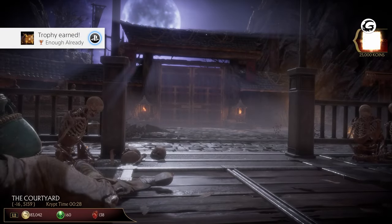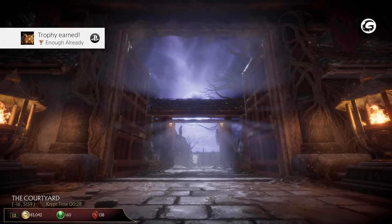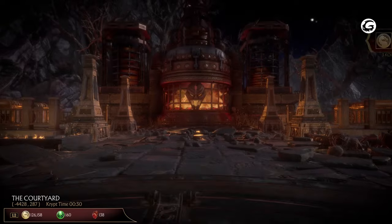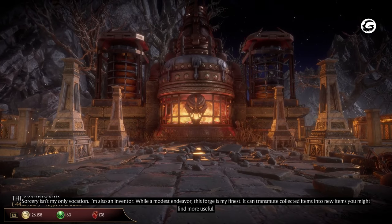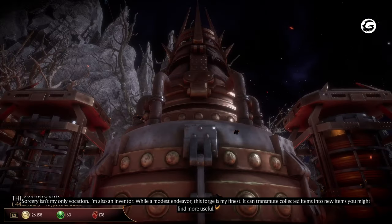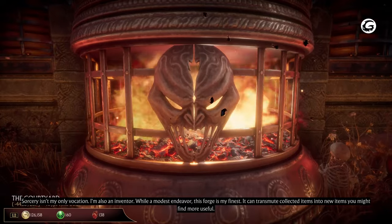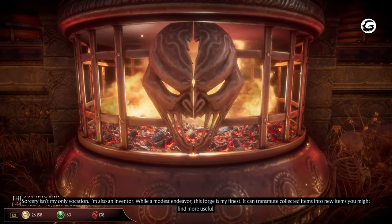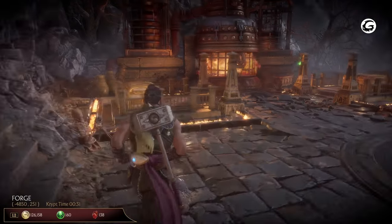Now you can head out and visit the forge. Heading straight out of the courtyard through the recently opened gate will take you to the forge. You can combine forge items in order to create something more useful, like consumables and key items for the crypt. These will cost some coins and souls, so make sure you have enough money. The forge will only use up items if they actually create something. The recipes that are found in chests will tell players exactly what they need, though it's still random when you find one.